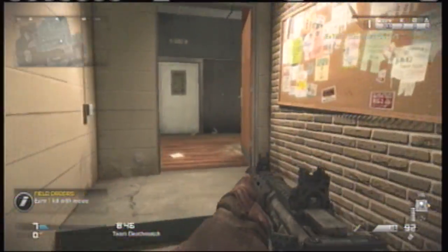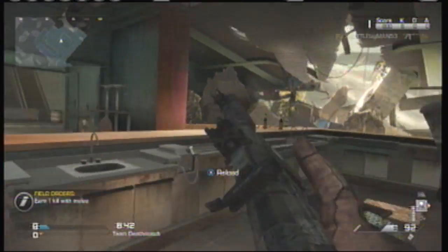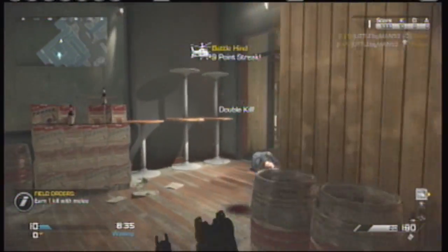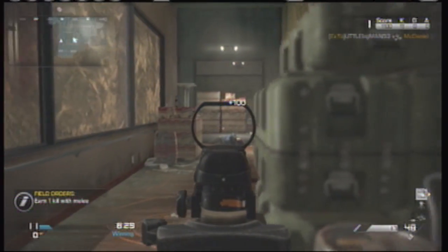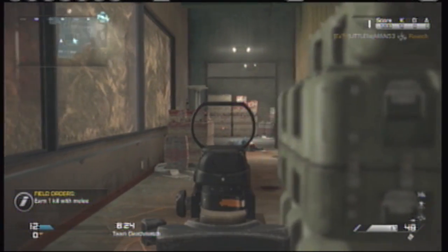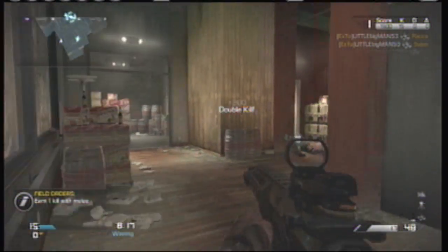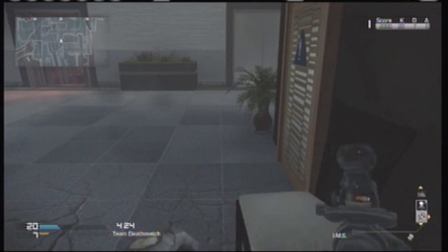On Strike Zone, put your IMS right there in the hallway in the middle so no matter what door they go through it will get them killed. Then put your sentry gun behind the bar facing the big doors. The only location you have to watch is the back doors — the IMS takes care of the kitchen, the sentry gun handles the other doors. When your IMS blows up, remember to keep an eye on that door too. The sentry gun usually lasts a lot longer than the IMS.